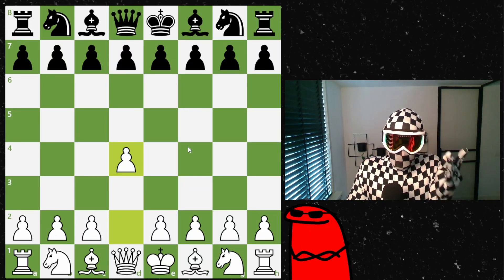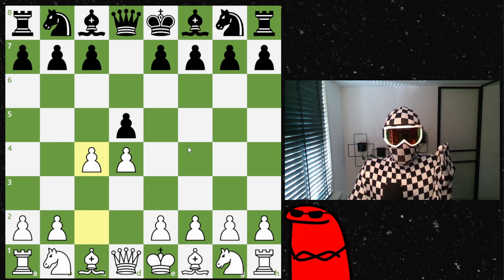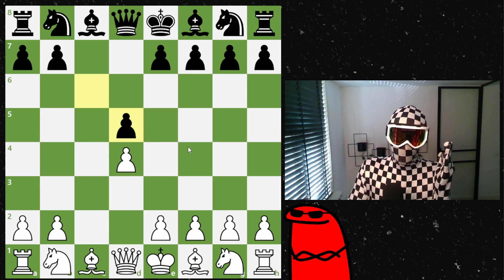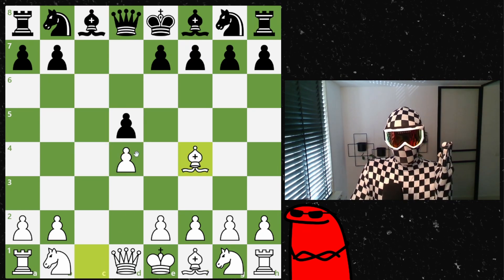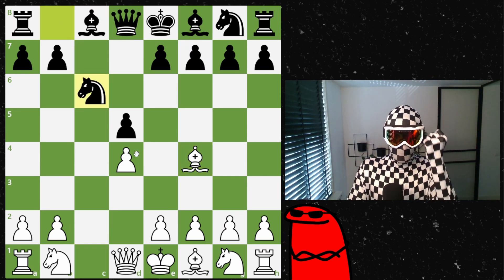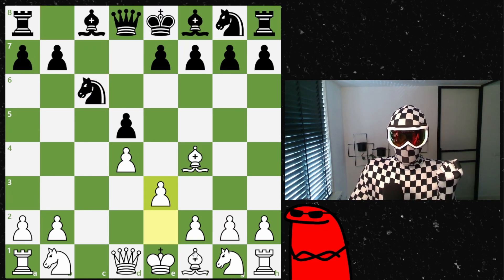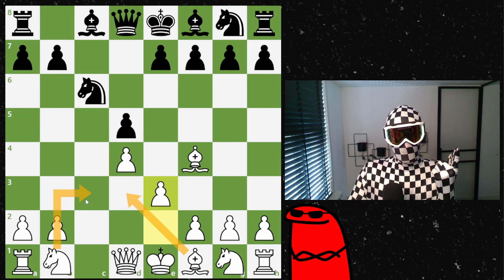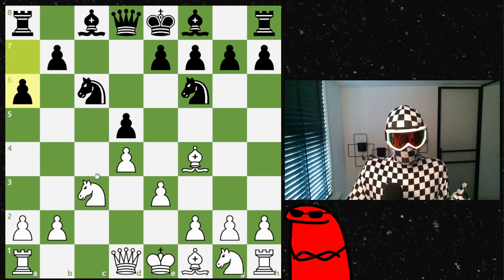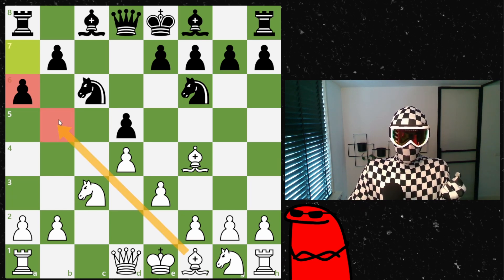I open with d4 and my opponent responds with d5 — the first opening principle: get a pawn in the center and develop your pieces. I go for the Exchange Slav variation with a symmetrical position and bishop to f4. My opponent develops his pieces, following the second opening principle. I play e3 making room for the bishop, and my opponent develops with knight to c3 and a6, a very standard position in the Exchange Slav that prevents the bishop or knight from coming to that square.